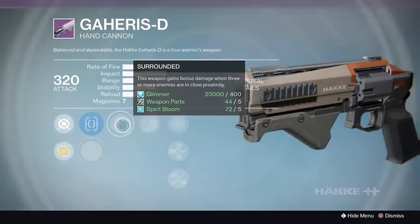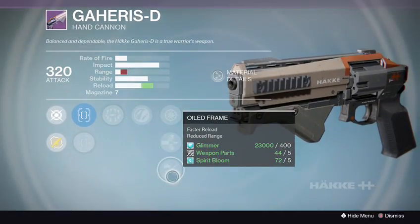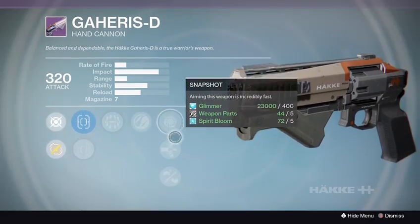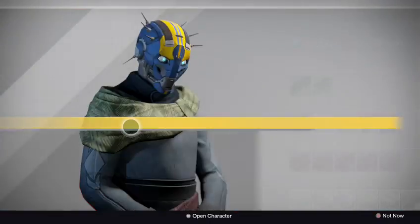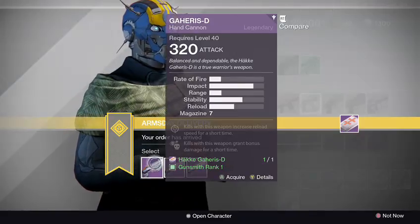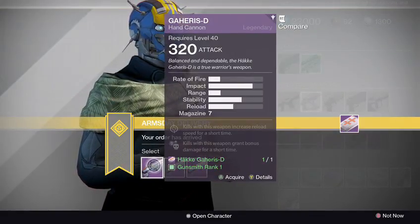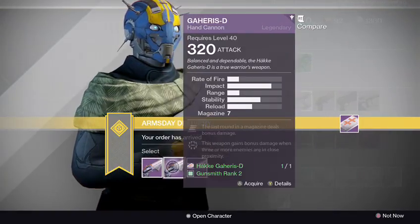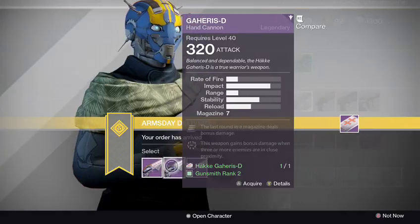Rank 3 has Fast Draw, Steady Hand, Surrounded, Zen Moment, Snapshot, Armor Piercing, and Oil Frame. I really like rank 2 for Crucible, and rank 1 is also good for PvE. So to clarify: rank 1 is for PvE, rank 2 is for Crucible — highly pick that one.